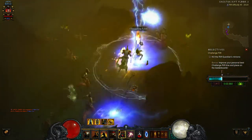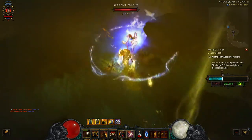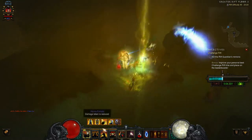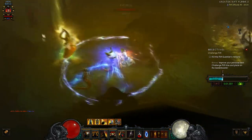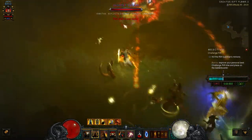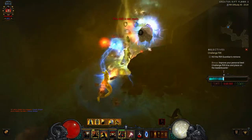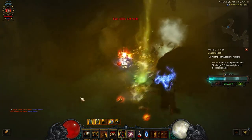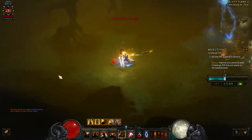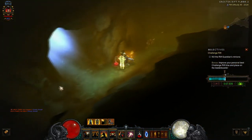You'll get a Channeling Pylon halfway up — this is really helpful because now you can start spamming everything. Judgment first, then Heaven's Fury. Something I didn't do on my first few goes was keeping Akarat's Champion up as often as possible. Maybe put that on your hotkey — it would really benefit you because it creates that little mob to run around with as well.